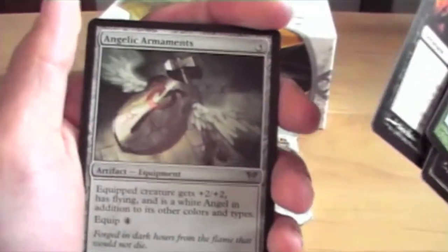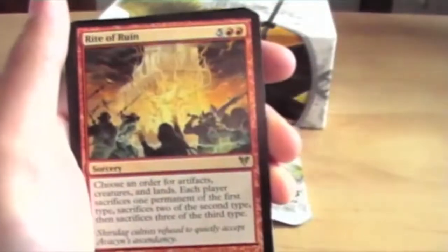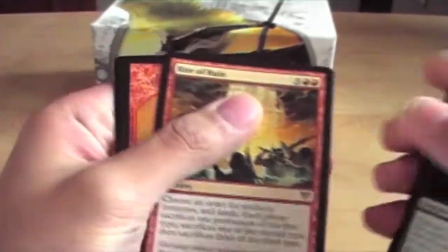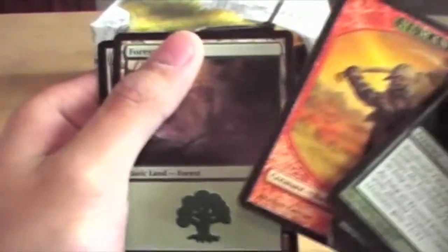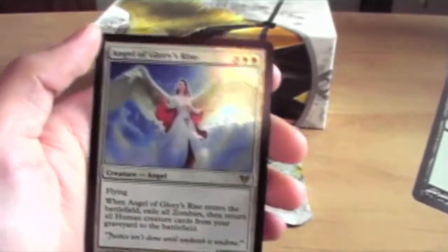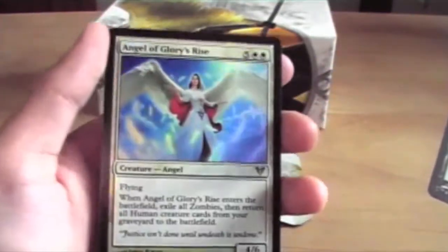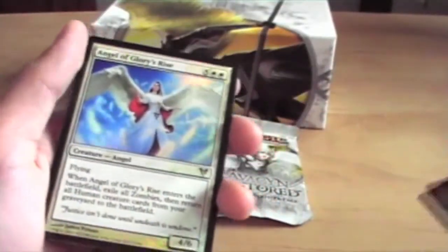Angelic Armaments. The Malfeld Twins. And another Rite of Ruin. We have a Human. A Forest. And a Foil Angel of Glory's Rise. Very cool — one of my favorite Angel cards in the set.